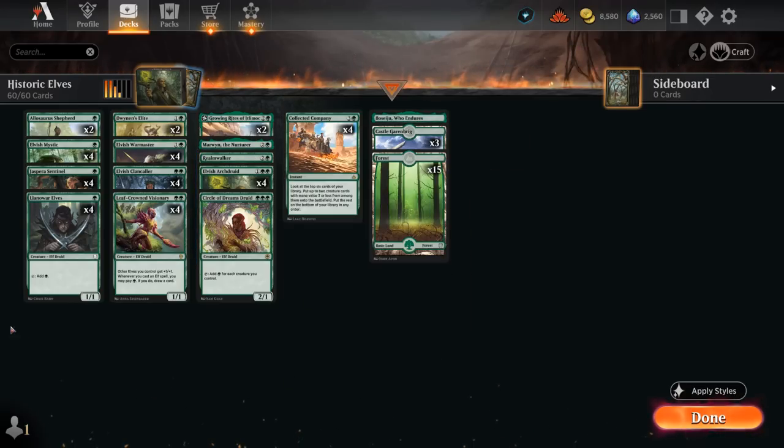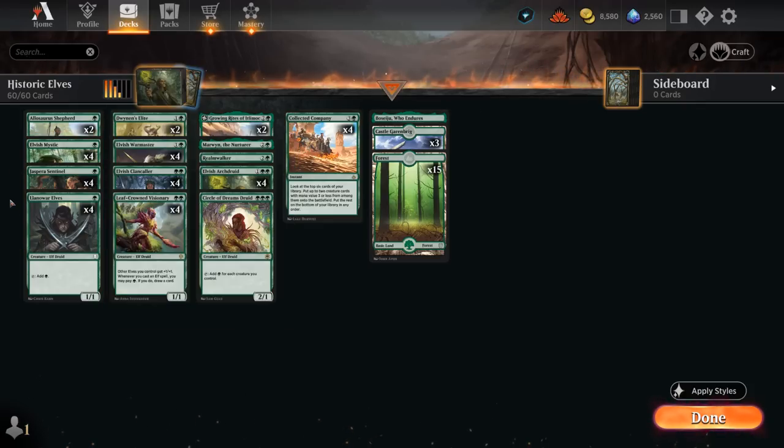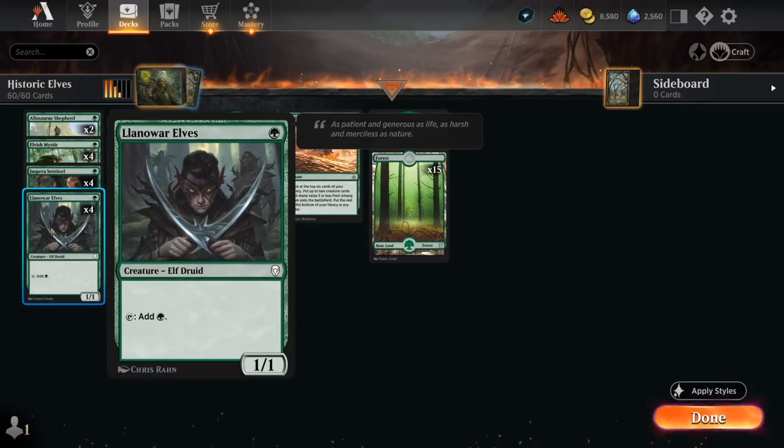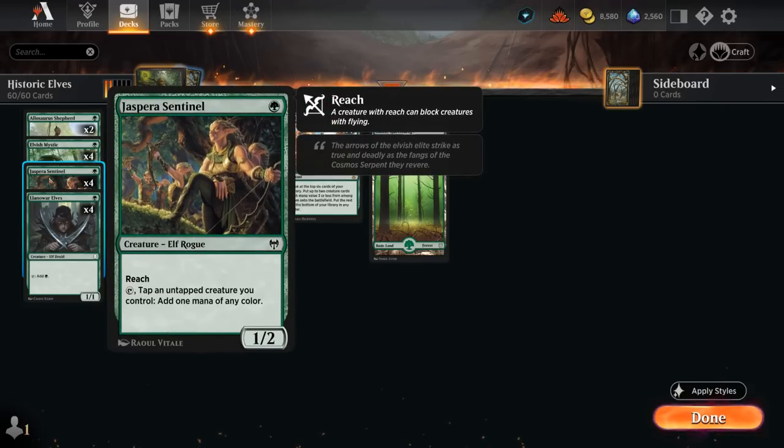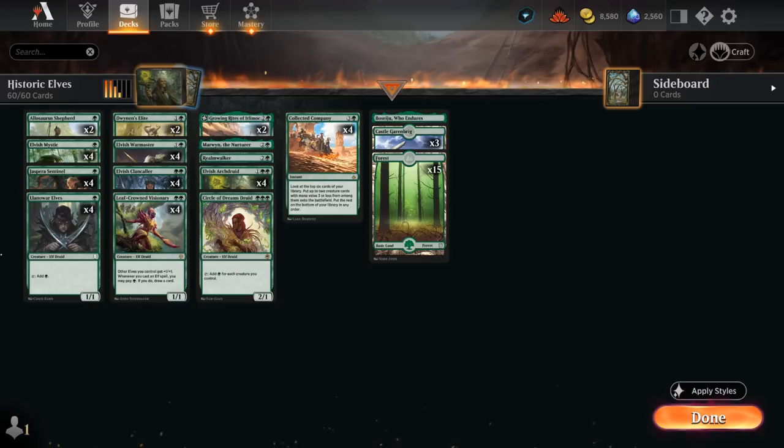We're also playing four copies of Elvish Mystic, which got added pretty recently. So now between Elvish Mystic and Llanowar Elves, we have eight one-drops that can potentially ramp into our three-drop on turn two. We're still playing four copies of Sentinel as well — another one-mana Elf that can help generate more mana. Our win conditions include Alasar's Shepherd, which can pay six mana to eventually turn our entire team into 5/5s as base power and toughness. It also makes our spells uncounterable, although there aren't too many counterspell-heavy decks in Historic at the moment, especially best of one.